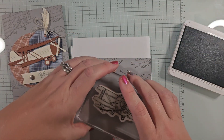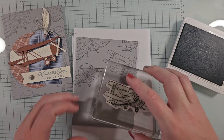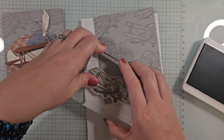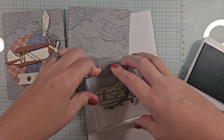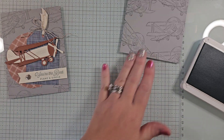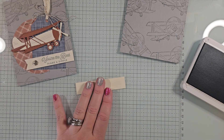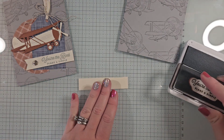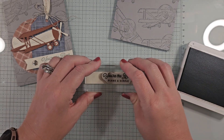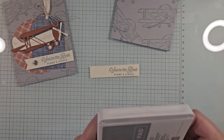Just fill in all of that space with the plane stamps — the center section will be covered up so don't worry about being too perfect there. With the ink still out, let's stamp our greeting. This is on a piece of Very Vanilla, three and a half by three-fourths, with the greeting that says 'you're the best plain and simple' — probably my favorite greeting in this bundle. I'm stamping it to the right of the cardstock.